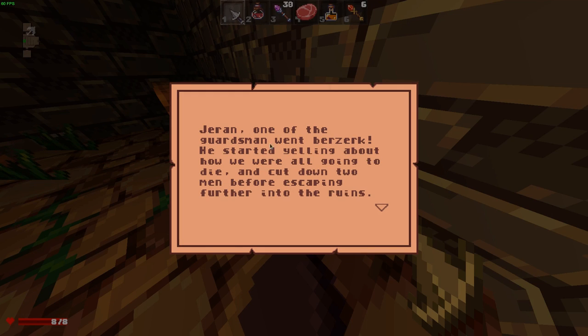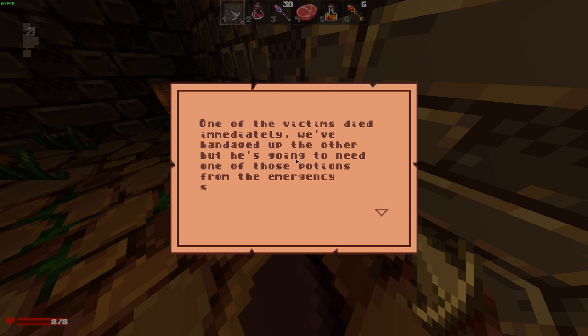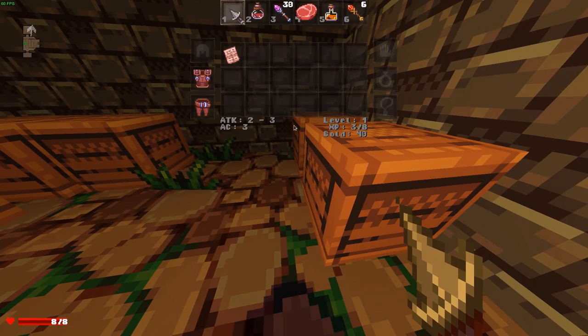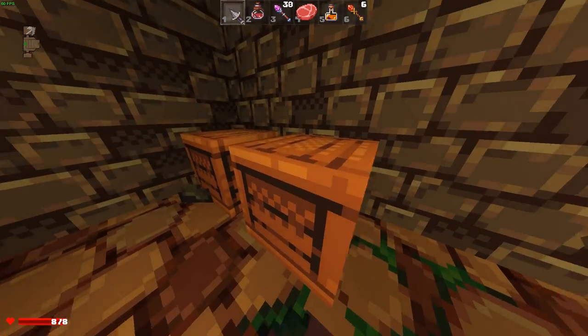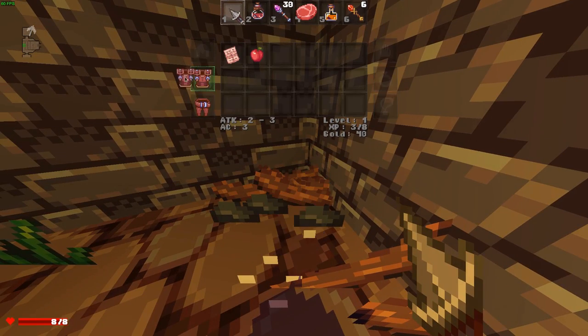"Jordan, one of the guardsmen went berserk. He started yelling about how we were all going to die and cut down two men before escaping further into the ruins. One of the victims died immediately. We bandaged up the other, but he's going to need one of those potions from the emergency supplies to keep infections away." I'm actually going to carry that around, because that might prove useful at some point.